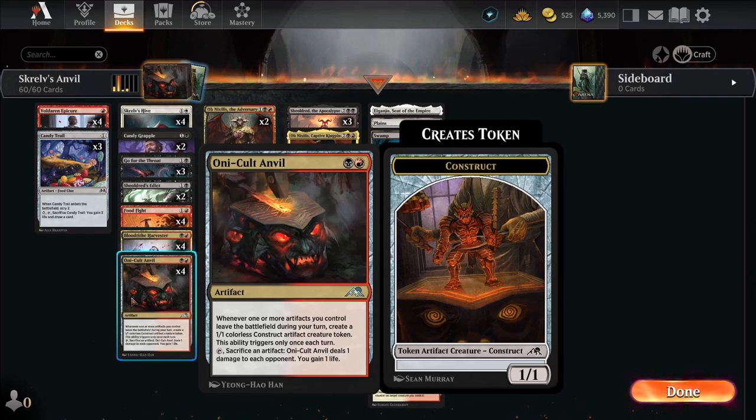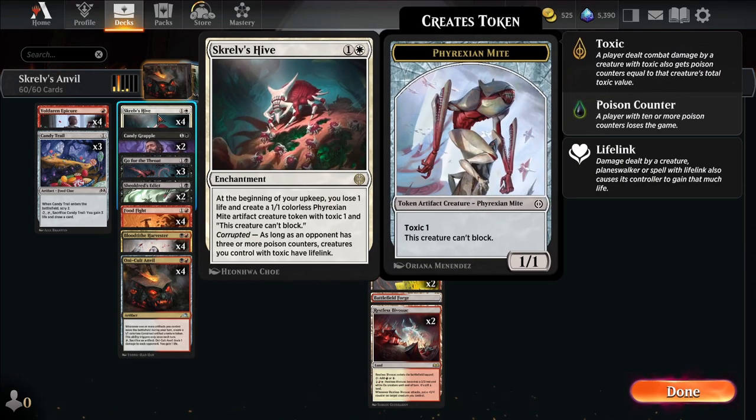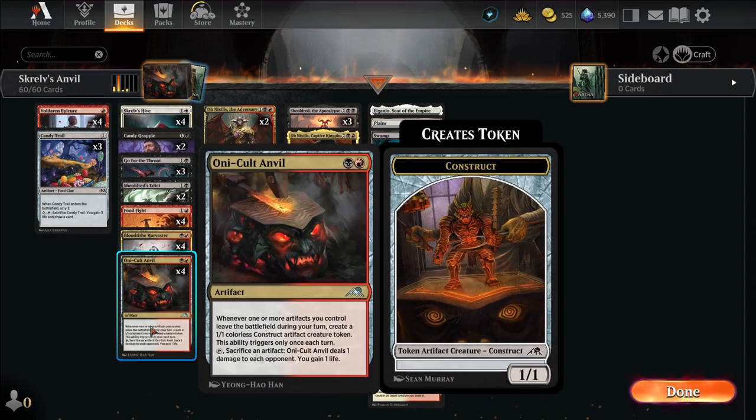We're also going to use Oni Cult Anvil, so that when we sacrifice one of those Skrelv's mites, we actually get a 1/1 artifact creature token to replace it. If we have multiple Oni Cult Anvils on the field, we get multiple creatures to replace it. So if there are two on the field and we get rid of one, we get two new creatures, and it just multiplies each turn if we keep our Oni Cult Anvils on the field.